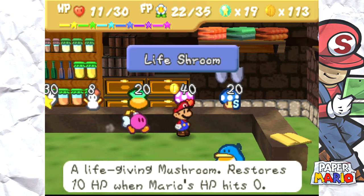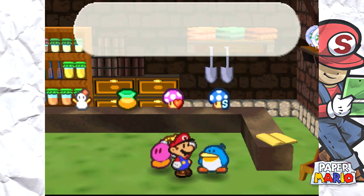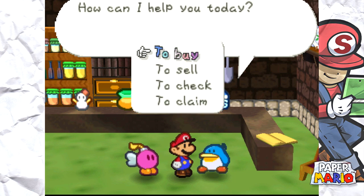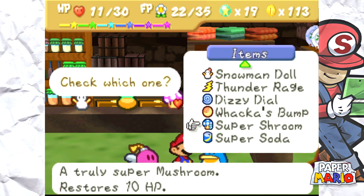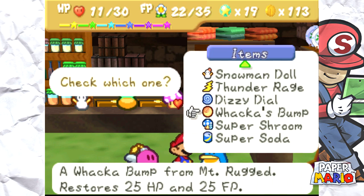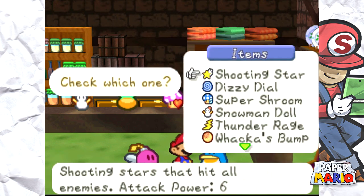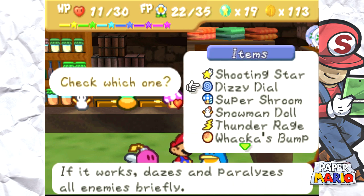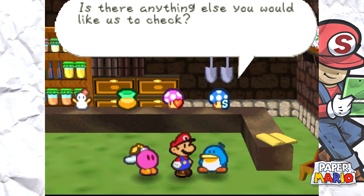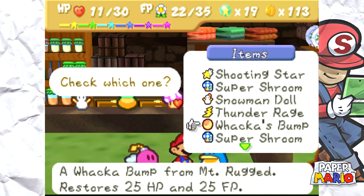They've got the Shooting Star for 30 coins, the Life Shroom which actually revives you if you're KO'd, and the Super Shroom. The store clerk says welcome to Shiver Shop. I'm here to check some items. I can check 14 more items. Let me look — I've got a Wacka Bump, gonna check that in because I don't need it. I'll keep the good items in my inventory for now since I don't really know what to expect in this area.